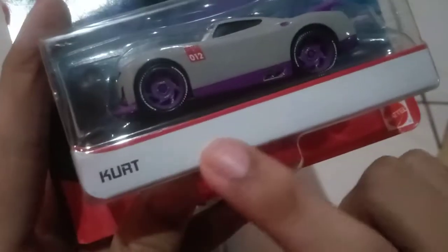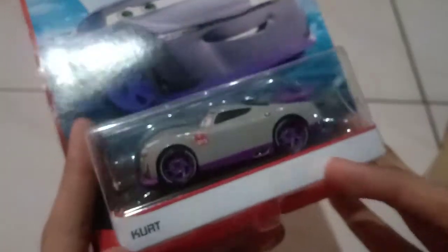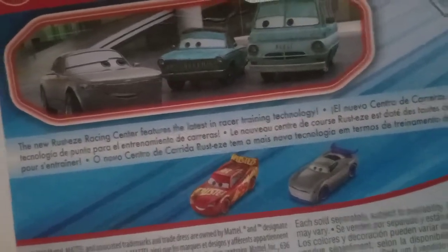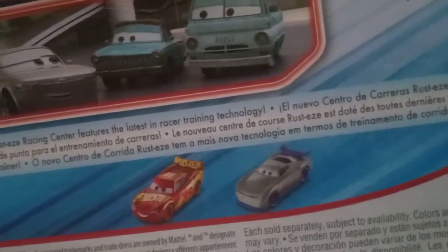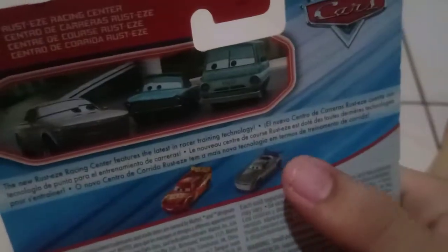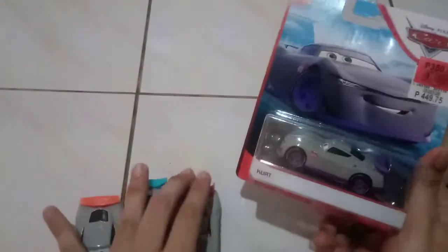Let's start off with the packaging. There's a card art — this nice card art is from the new Blue Desert 2020 card art series. The disc is from the Rusty's Racing Center series. The description says Rusty's Racing Center features the latest in race amazing training technology, in multiple different languages. It shows the racing center, like the McQueen which I already have. This is actually a Thailand variant, which I don't really need.